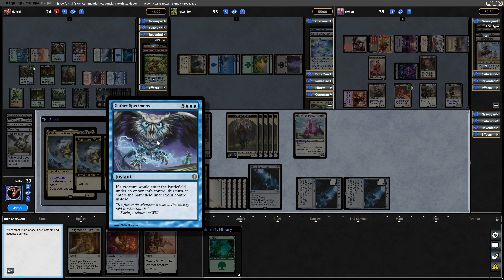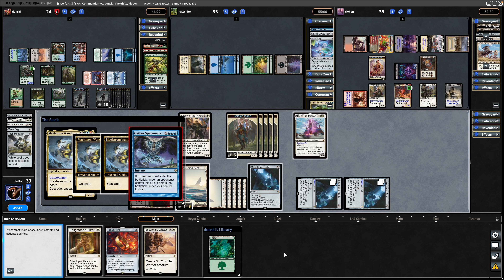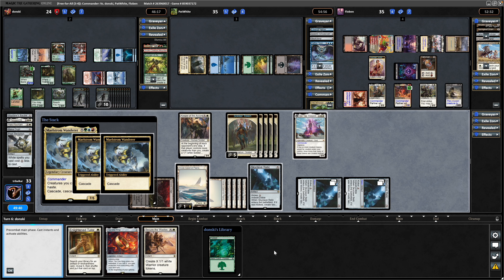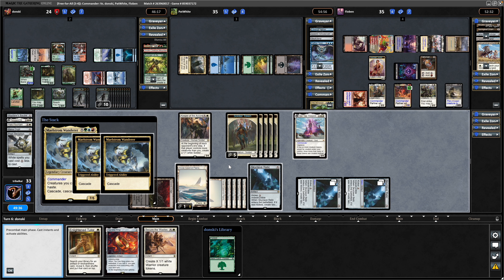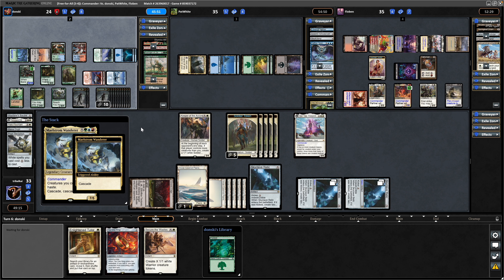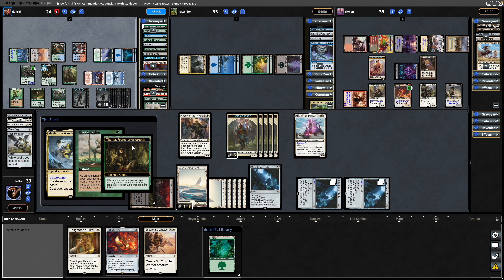Now we see the Maelstrom Wanderer going to give everything haste as well as cascade a couple of times. There we see a Gather Specimens — if a creature would enter under an opponent's control this turn, it enters under your control instead. So if Maelstrom Wanderer hits creatures, that's going to be really good for Mimeoplasm — it'll definitely steal the commander. That does mean he's going to be stealing our tokens as well, which is relevant. Ends up getting an extra turn.